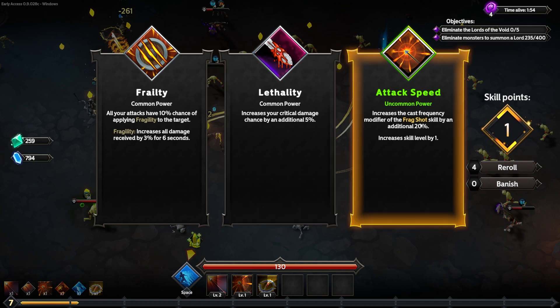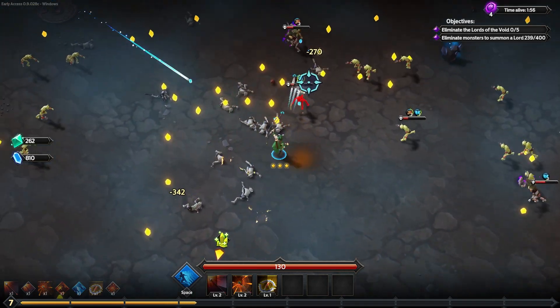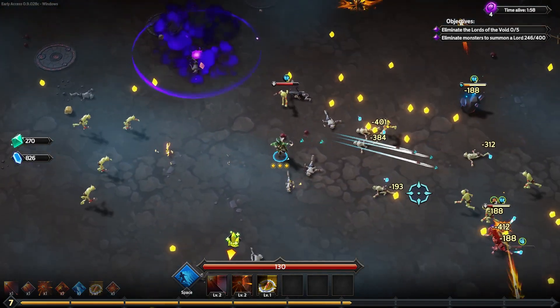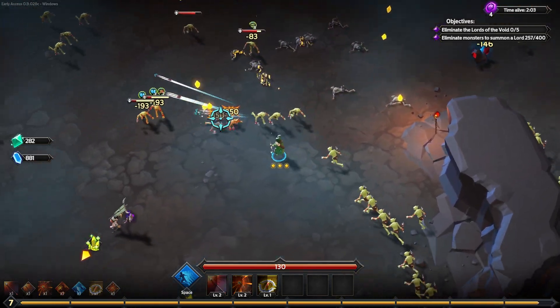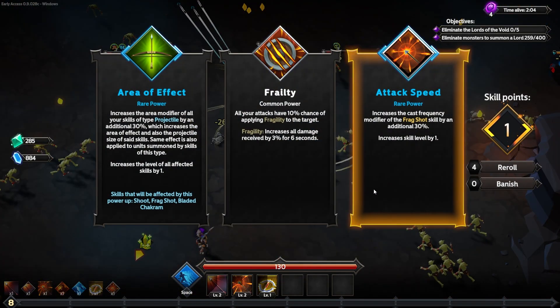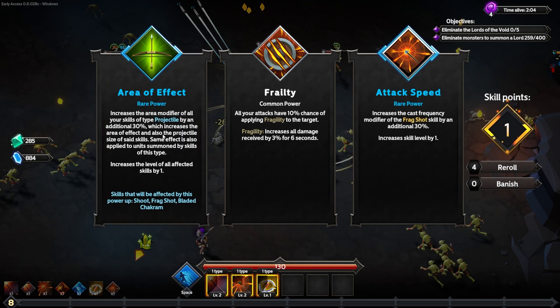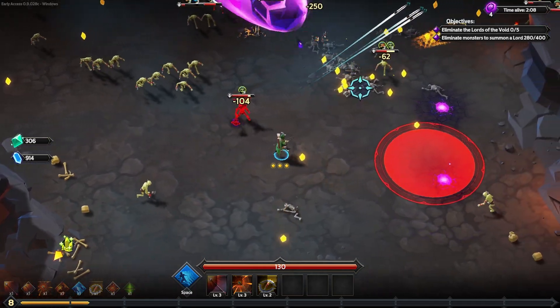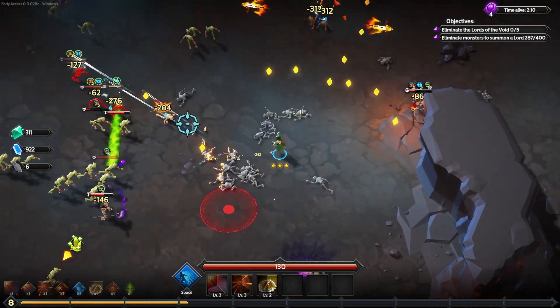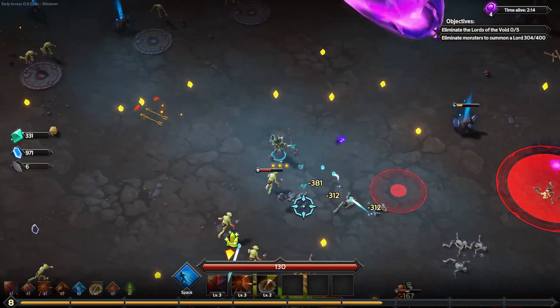I can increase the attack speed of my frag shot by 20%, so it'll fire with greater frequency. I think we're going to notice the rot a lot more once we have more enemies on the screen. I've got a rare power here for area of effect — it'll make all three of my current weapons have an extra 30% size, so I don't have to aim as precisely.